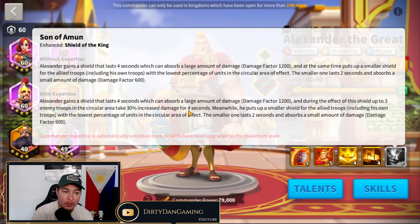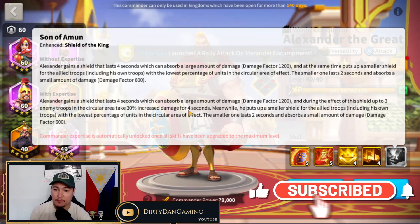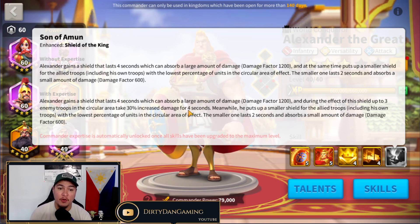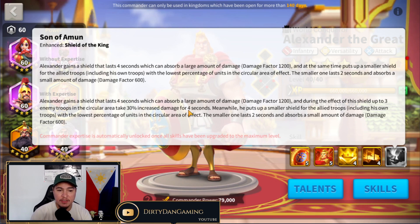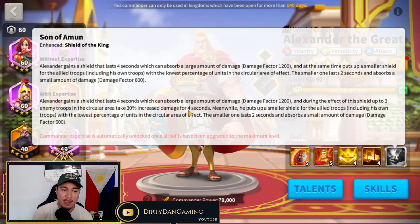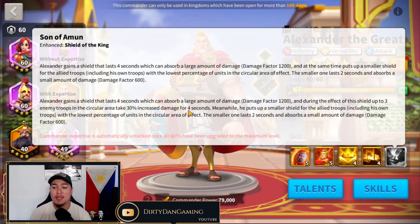That expertise debuff is huge. We've seen a 30% debuff in one of our generation one commanders with Minamoto, but that was a chance-based proc. With Alexander's expertise, every single time that active skill pops off, you are debuffing enemy marches for 30% increased damage. That is so huge. Personally, I almost try to target Alexander commanders more often because I don't like the fact that when I see a bunch of Alexanders on the field, my alliance mates are taking more damage. This is one of the primary reasons why he is a must-have commander in your lineups, especially for Season of Conquest.